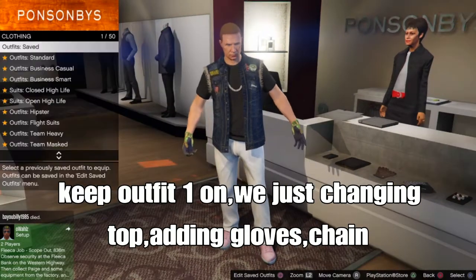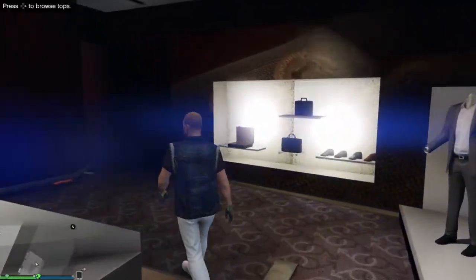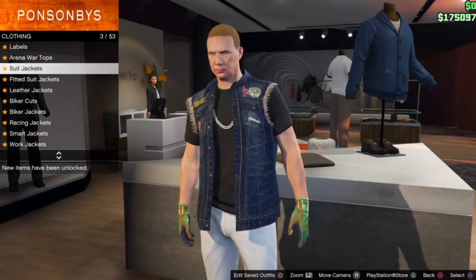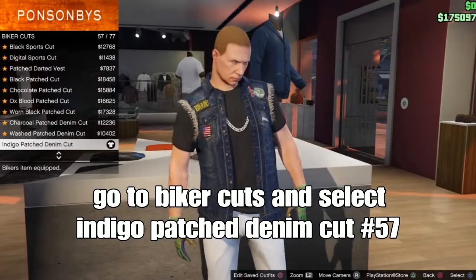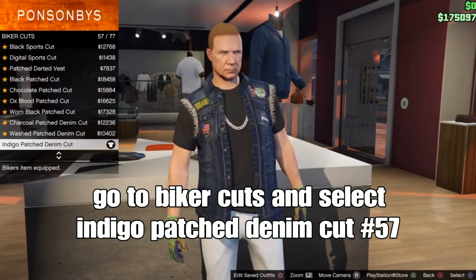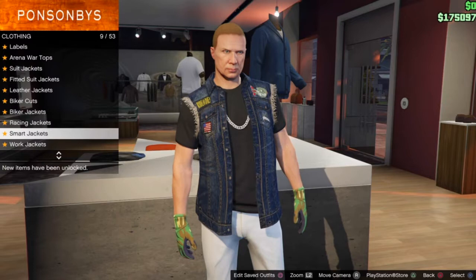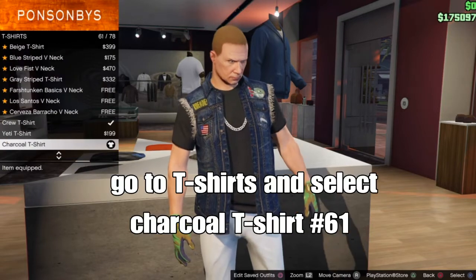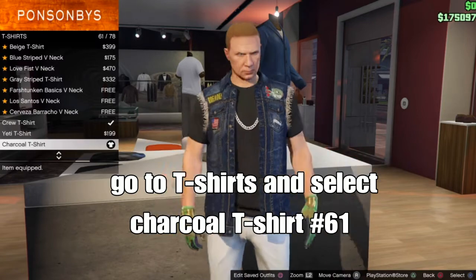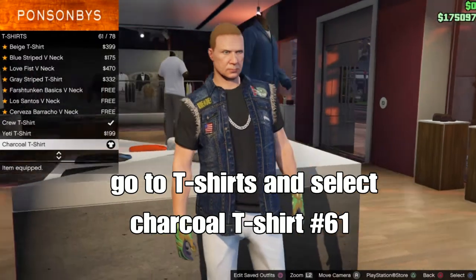Set your outfit and save it at the front counter. Remember, keep outfit 1. Now we just change the top and gloves for outfit 2. For outfit 2, go down to biker cuts and select the Inigo patched diamond cut, number 57. This is the component — select this one. From there back out, stay on tops, go down to t-shirts, and select the charcoal t-shirt, shipping number 61. This is the component for the racing belt — the white racing belt.